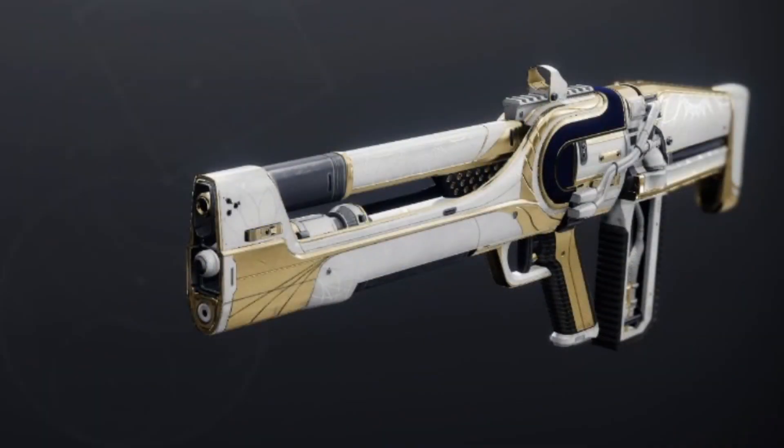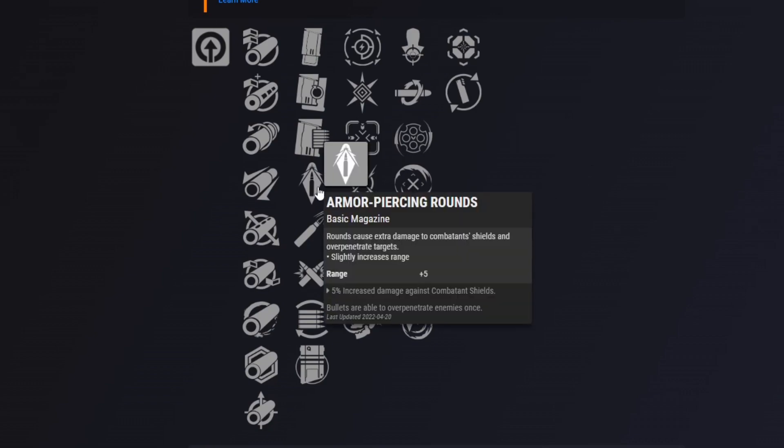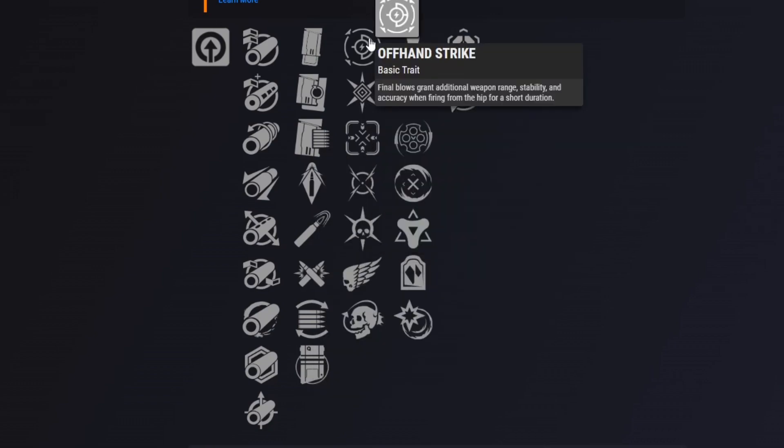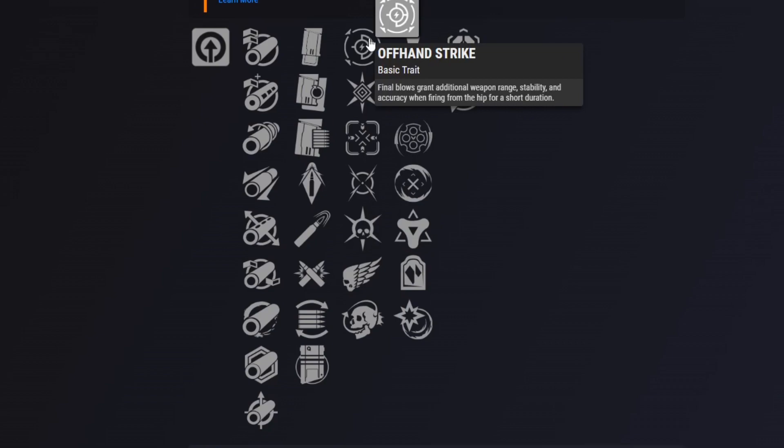Let's have a quick look at the Pulse Rifle being added to the Dawning this year, which is the Stay Frosty — you can see it on screen now. For the perks, you've got Armour Piercing Rounds, Ricochet Rounds, Well Rounded, and a new perk called Offhand Strike — I don't think I've seen that one before.